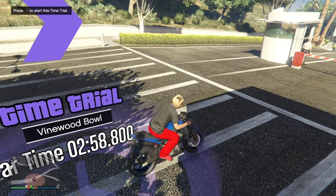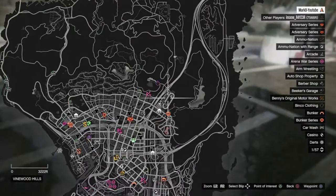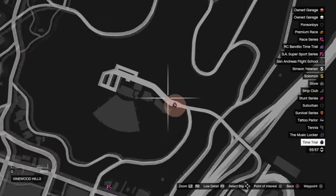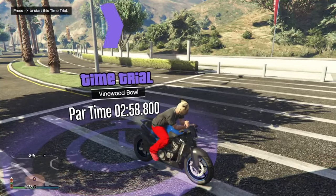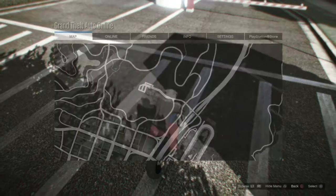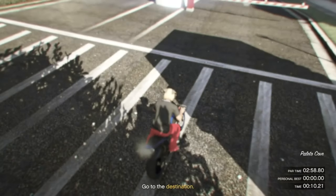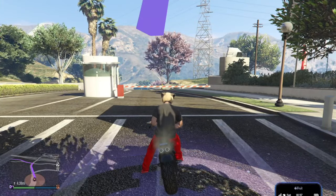The last thing in this video is the time trial. You want to come to the top left of the casino — it's really close to it. Enter through the marker there. Make sure you have a fast motorcycle, then click start on the time trial and mark the yellow waypoint on the map.